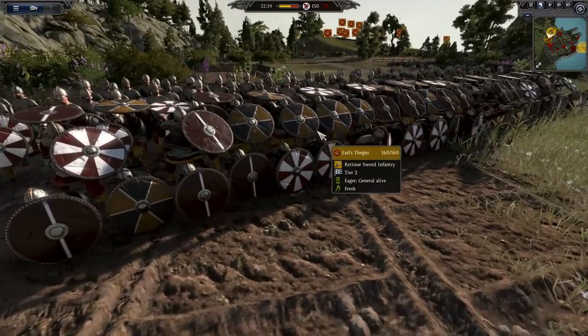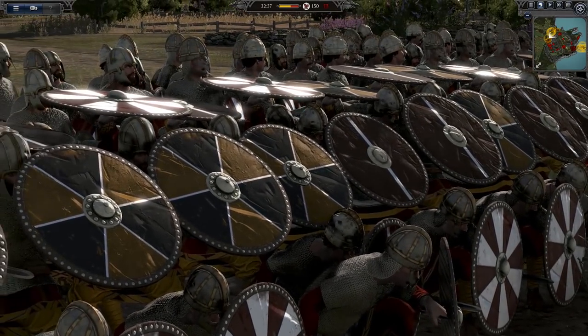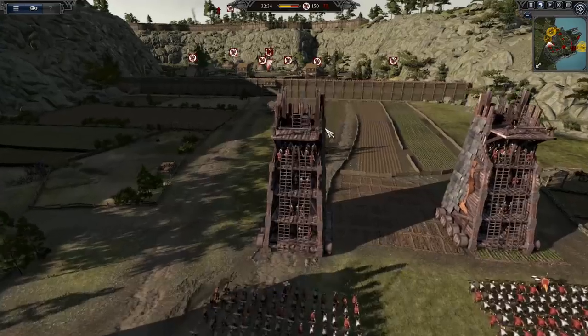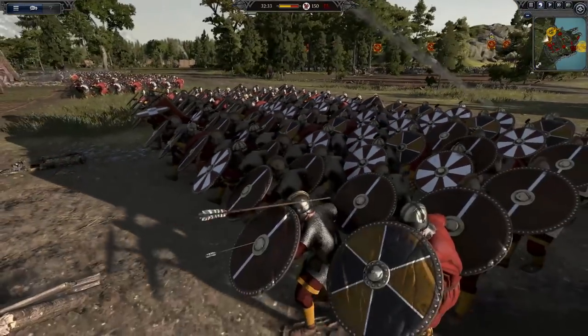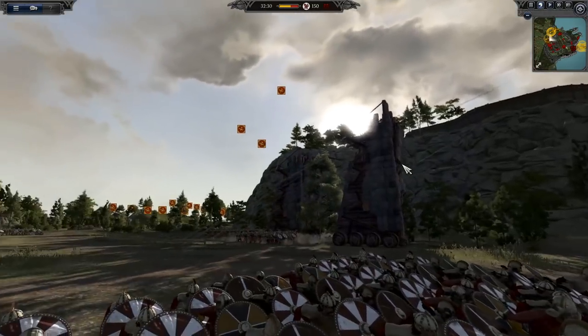Some of my heavy infantry — these are my tier 2 swordsmen, very deadly in close quarter combat and will definitely put a lot of HP damage on the enemy. I'm playing Wessex by the way, and my opponent is playing as Gwyneth, one of the Welsh factions who excel with using the longbow. It's very deadly and hard to deal with, and obviously this mountain fortress is just so right for that way of fighting.